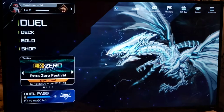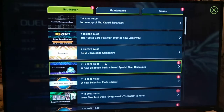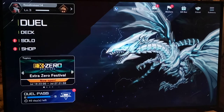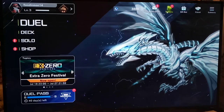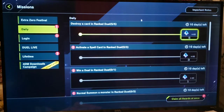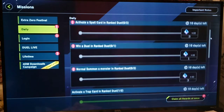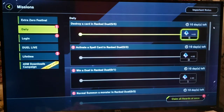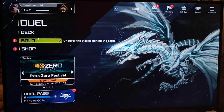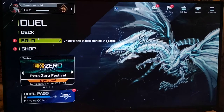Today is July the 21st, 2022. The current time is about 9:30 at night. Let's check our daily missions. So today, what do we need to do? New missions: Activate a spell in Ranked Duel, 0 of 3. Win a duel in Ranked Duel — that'll probably be the hardest part. Normal summon a monster in Ranked Duel, 0 of 3. This is Let's Play Yu-Gi-Oh! Master Duel Blind by Flipmind14.